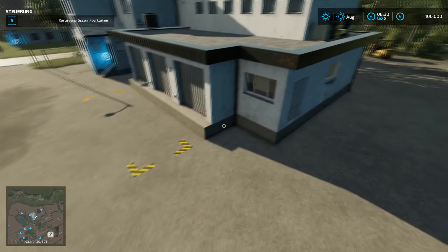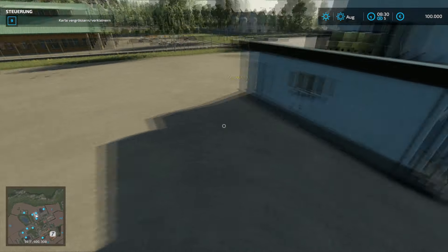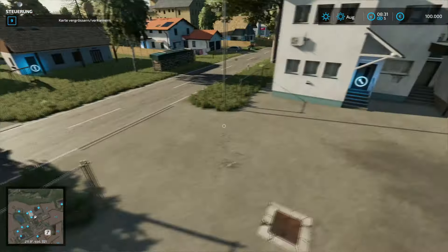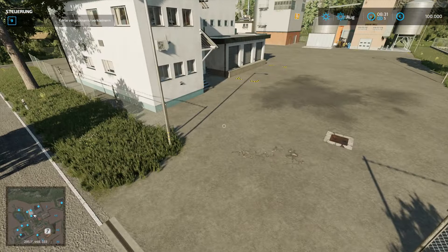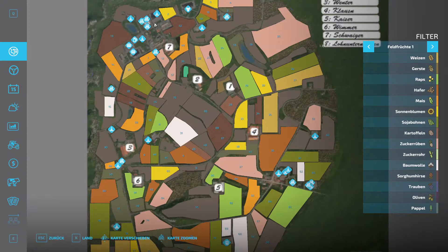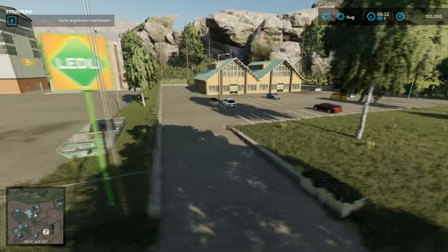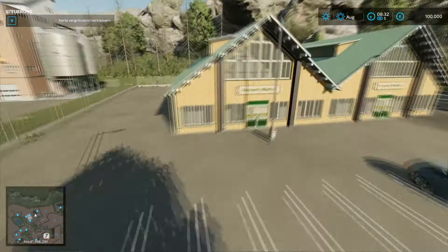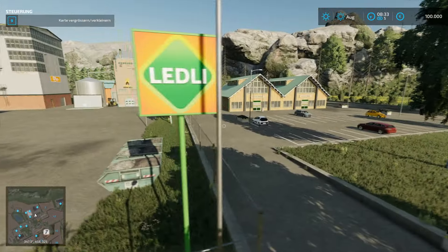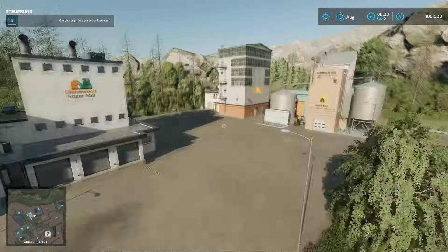Was mir sofort auffällt: Bis auf vorne, wo mit unterschiedlichen Texturen gearbeitet wurde, wirkt es sehr steril. Ich habe in den letzten Tagen ein paar andere Karten aufgenommen und vorgestellt – wenn man nur so einen Grünstreifen oder etwas Deko hinstellt, wirkt das gleich ganz ganz anders, also wesentlich freundlicher. Hier haben wir den Bauernmarkt – das Schild passt glaube ich nicht ganz dazu.